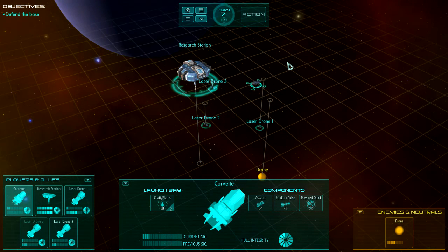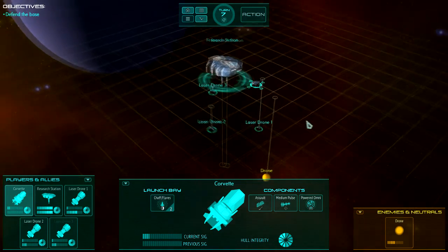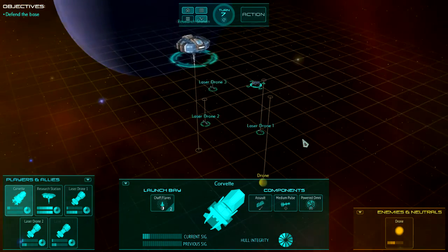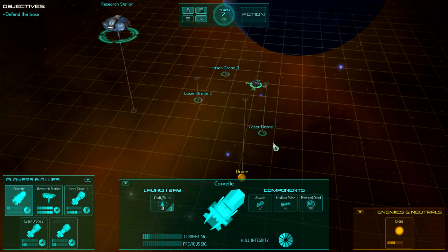So that is the basics of Concealed Intent. Each component on your ship allows you to do a particular action. For movement or shooting, you can right-click in space or on a particular item. Or you can click the component in the display — left-click to activate, right-click to deactivate — then click Action to make things happen.